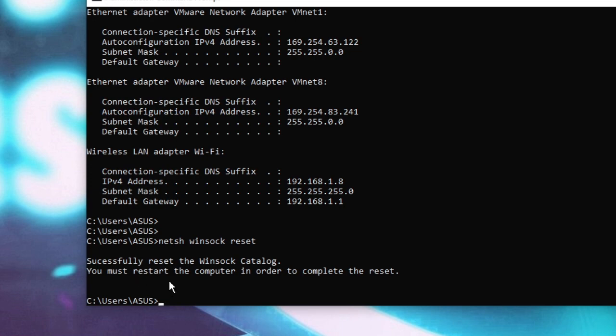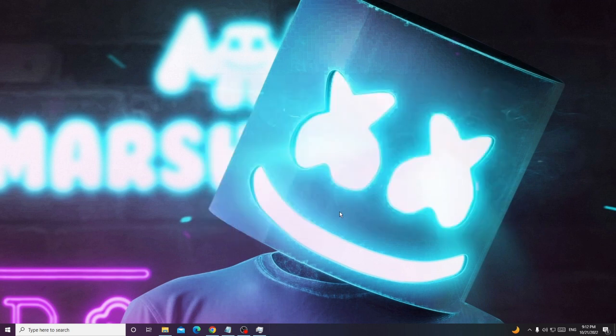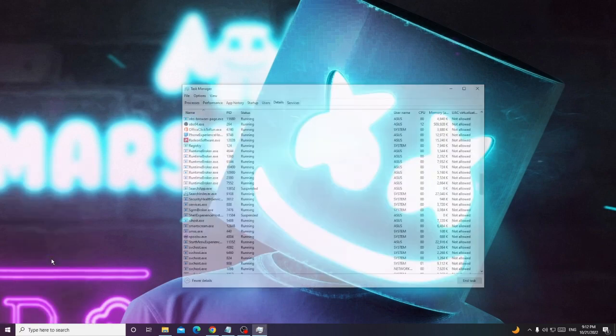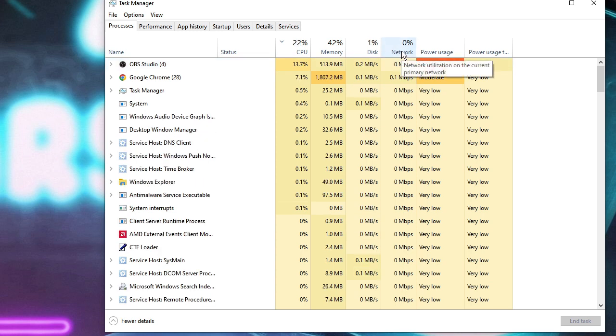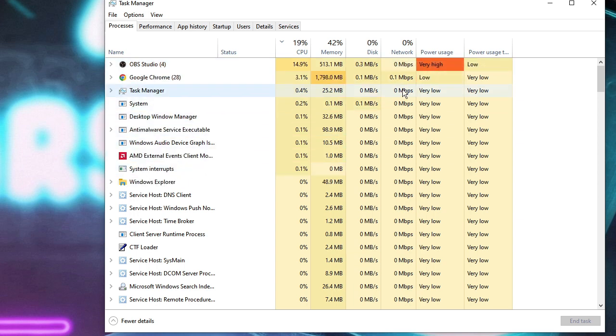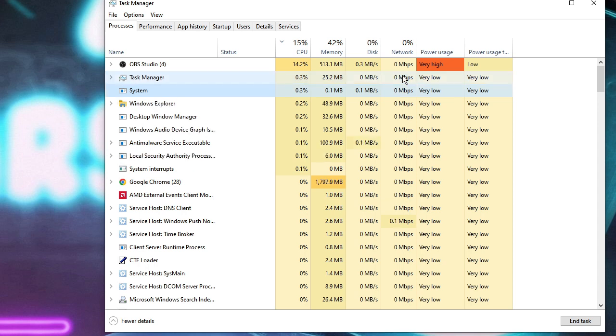Close everything. The last remaining solution is very effective and works for many people. Open Task Manager by right-clicking on the Windows icon and choosing Task Manager. Click on the Processes tab and look at the Network column, which shows bandwidth usage. Identify any application that is consuming too much network — for example, Google Chrome or any other app.